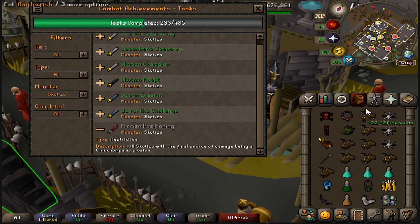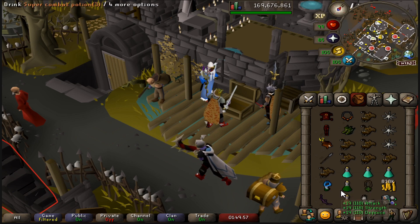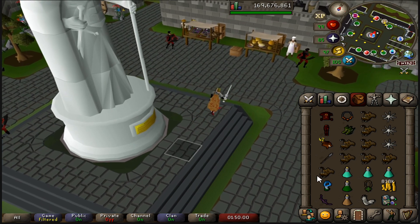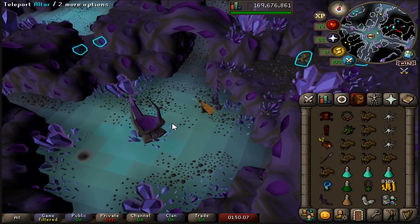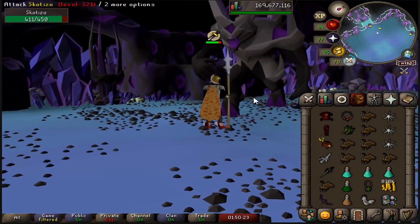Now, precise positioning — this one is kind of easy, you just have to use the correct tiles. I failed the first time because I couldn't find the correct tile, and I couldn't find a very accurate video on how to do this, so I thought I'd show y'all real quick. Just gear up for Scatizo as usual — I just threw on some gear because he dies so easily.